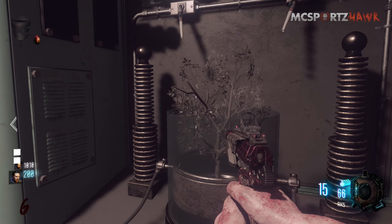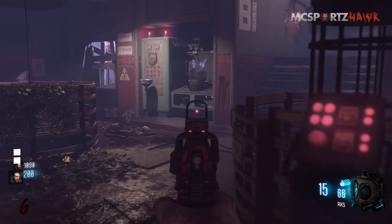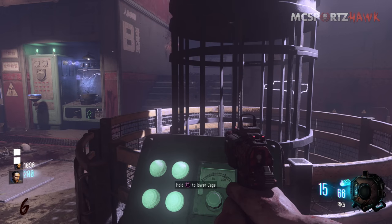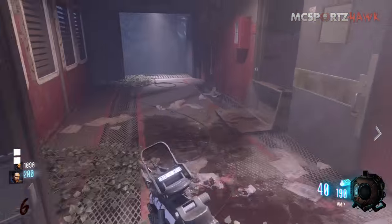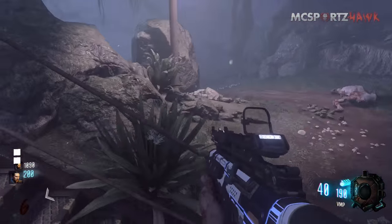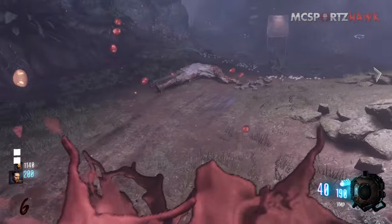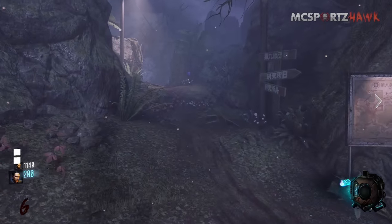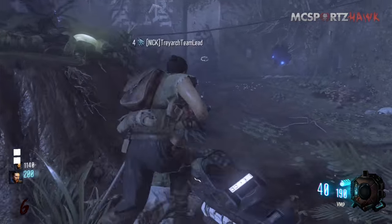Basically what you want to do is fill up two different color buckets. There's one on the right side of the map which is green, and you need to go up here and put it on the plant so it powers up this cage right here. When you have that cage powered, you know that the power has been turned on — that's going to power generator B. Then you want to run all the way over to the other side of the map where generator A is, going right through the middle where the bunker is.